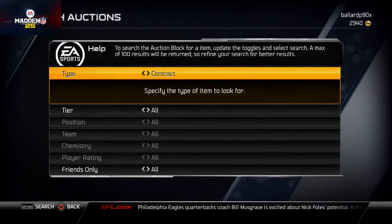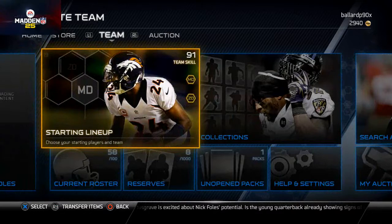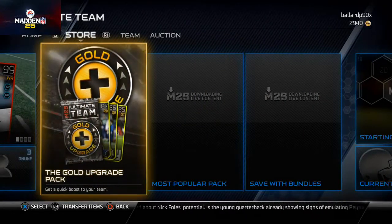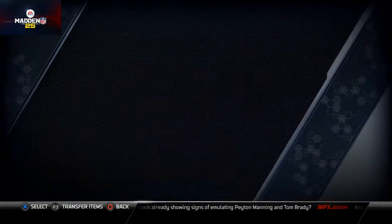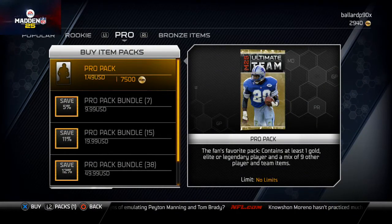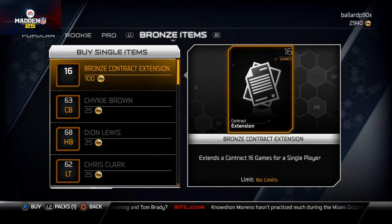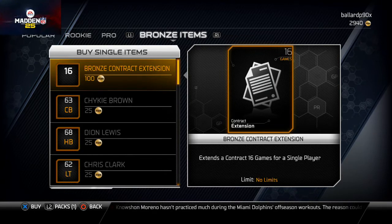Now I'm going to back out here and show you how I like to do it to save just a little bit of coins and make it even cheaper for Madden Ultimate Team. I like to go over to the store tab and then go to the 'Save with Bundles' selection, then scroll over to the bronze items by hitting R1 one time. Now you see I have the same bronze contract extension of 16 games for 100 coins instead of 216 coins, so it's saving coins and you never have to worry about needing more.